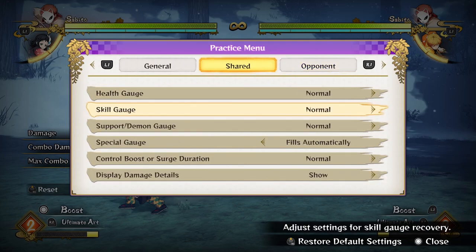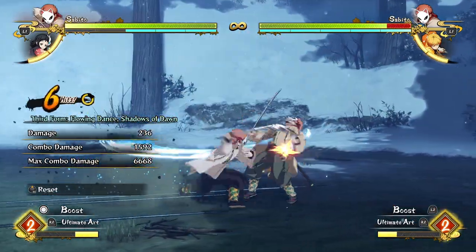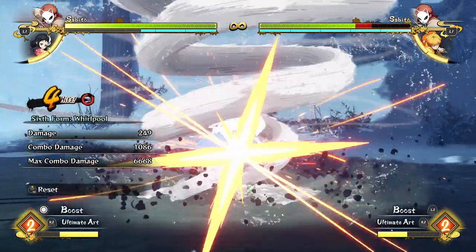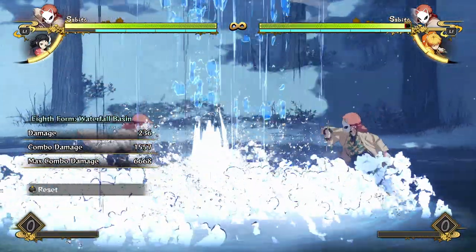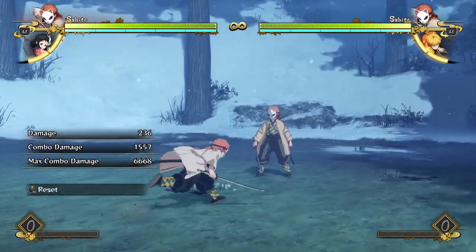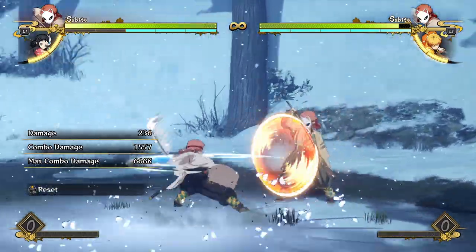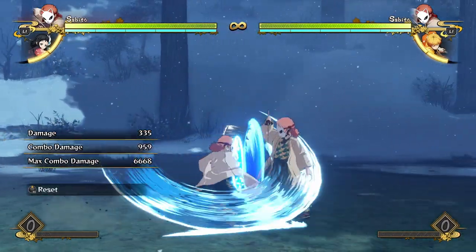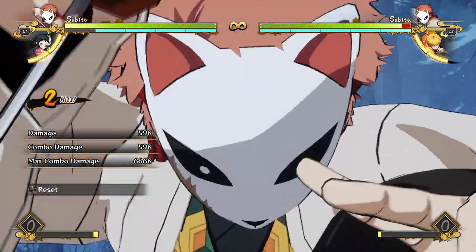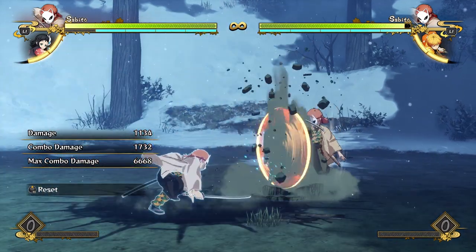That's about it for Sabito combo-wise. He's got very simple combos thanks to his waterfall, with just a few extra ways to add damage — either by using the tilt special or adding in an armor attack — and by using all three special moves in one combo he gets really big chunks of damage really easily. For pressure, he has a waterfall that's advantageous on block and a really good dancing tilt special that keeps rushing in on opponents who try to push you away and run. He can cancel in for a grab after the end of his attack string, after his tilt special, or after his waterfall.